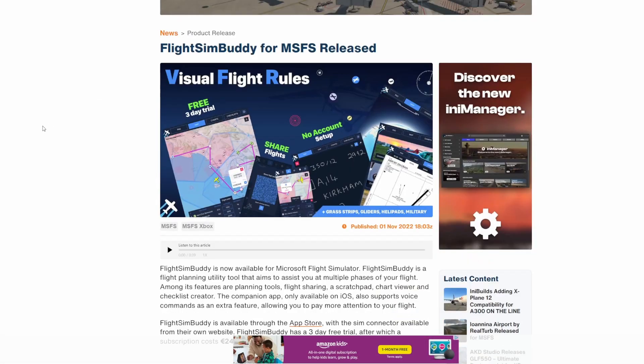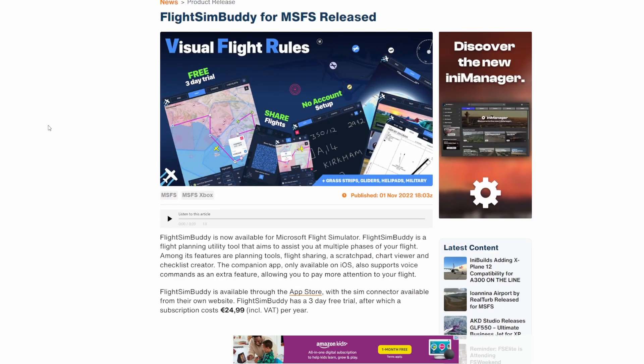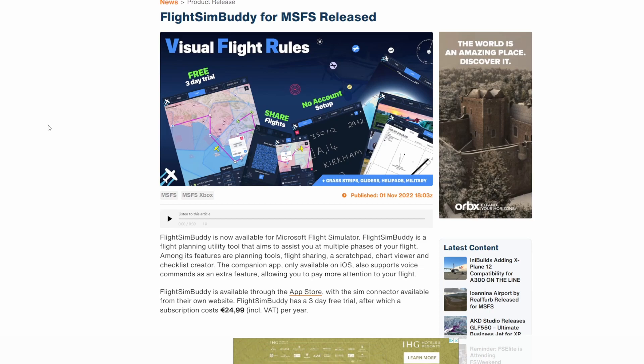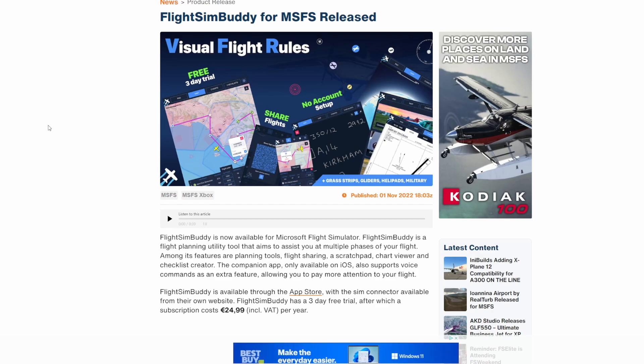A new application is available for iOS users called Flight Sim Buddy. It gives you a full three-day free trial, then comes with a €24.99 per year subscription. Right out of the gate, based on the features listed — planning tools, flight sharing, scratch pad, chart viewer, and checklist creator — the companion app supports voice commands and is only available on iOS. My biggest complaint is the $24.99 per year subscription. You guys know me, I'm all about sharing information, but you're going to get my honest opinion. I wish I had an iOS device — I would at least give it a test.